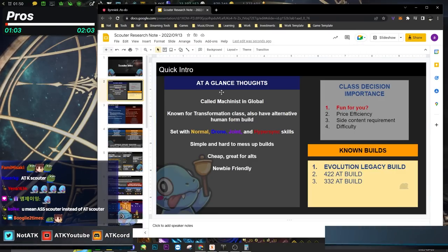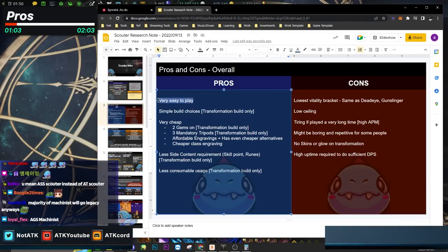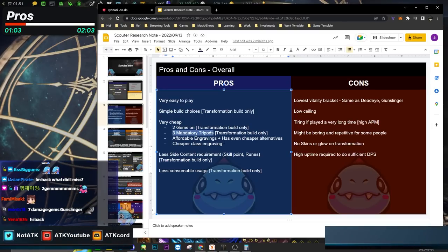Going back to pros and cons — the pros are the same as discussed. One of the easiest classes to play, simple build choices, and it's very cheap. You only need two gems, and the same applies to mandatory tripods. Scouter only needs three tripods to be at level five.